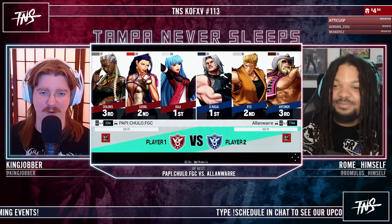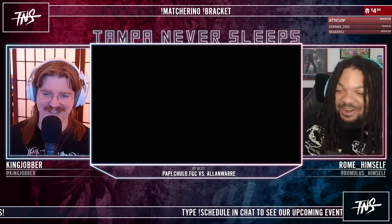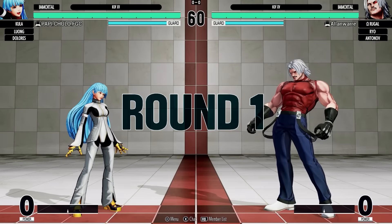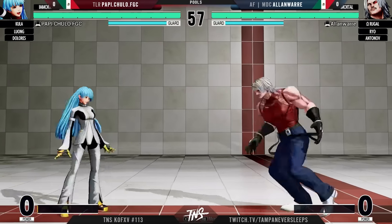Back to Fatal Fury and Terry Bogard, but who cares about Terry? Because Antonov is on the screen right now — that is the king of fighters. He was the king of fighters at some point. We got a whole boss team really, because Rugal is on point. And Ryo, while not a boss canonically, he might as well be a boss in this game with how strong he is.